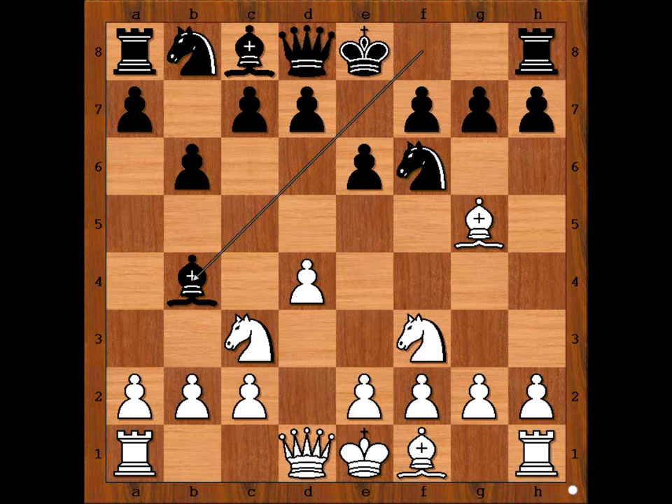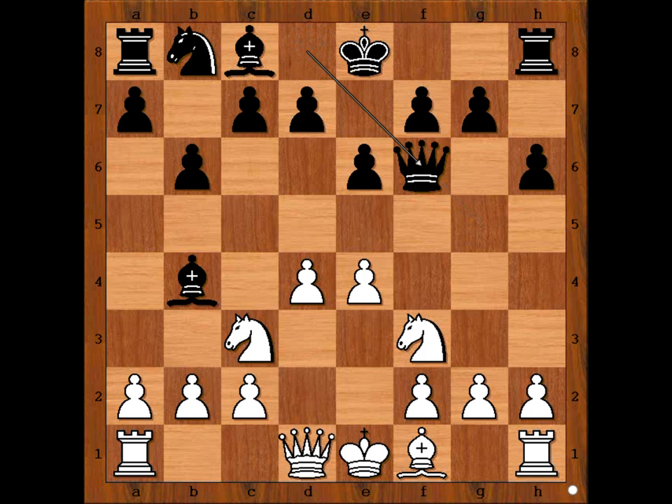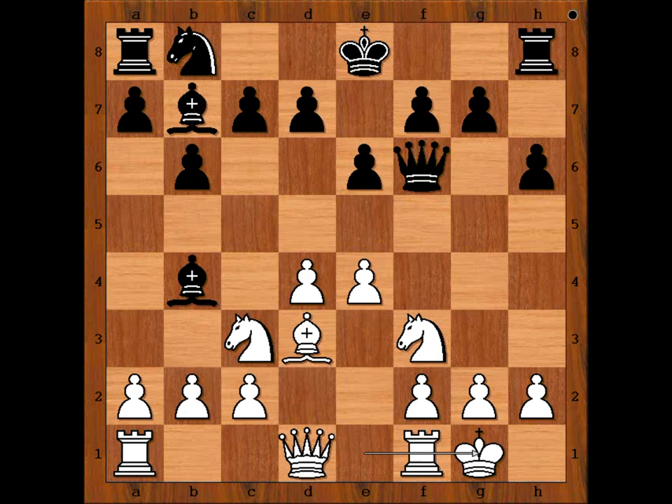e4, threatening e5. h6. Bishop takes knight of course. If bishop goes to h4, then g5, and after bishop to g3, knight takes on e4. So we have bishop takes knight, queen takes bishop, bishop to d3, bishop to b7, and Parada castled on the king's side. Bishop takes knight, pawn takes bishop, and Lichtenik castled on the king's side too.